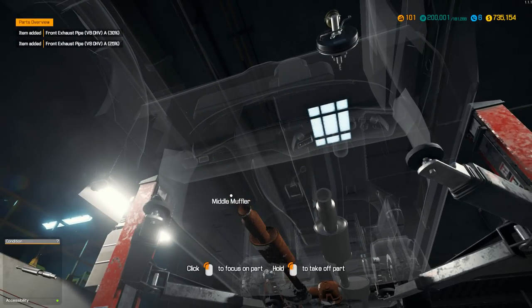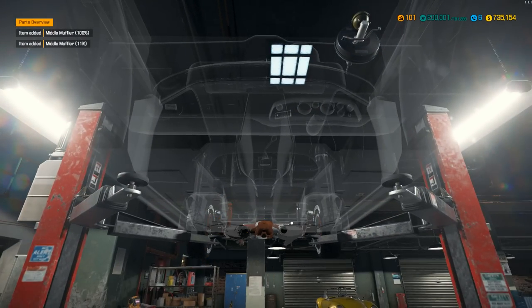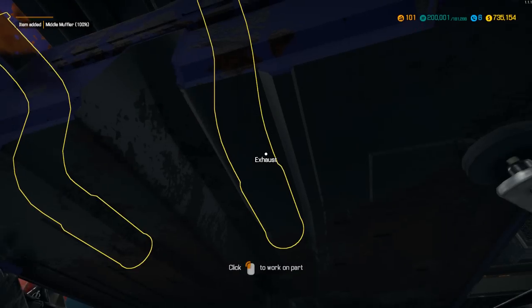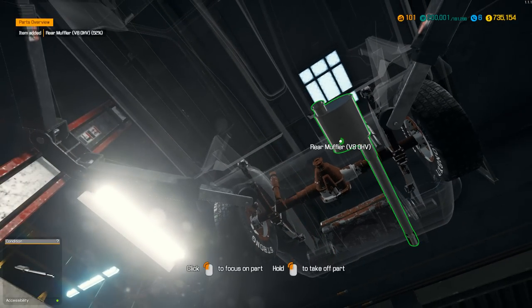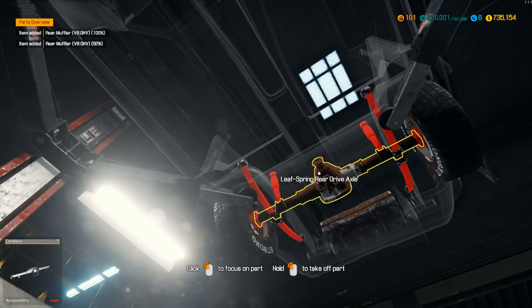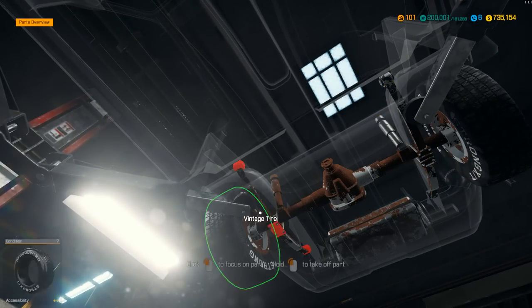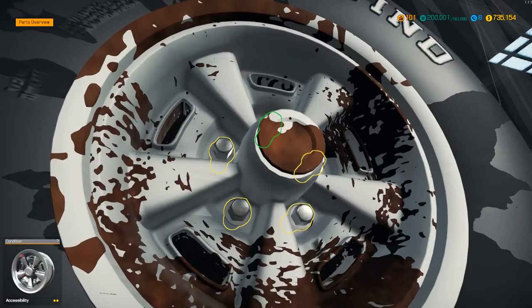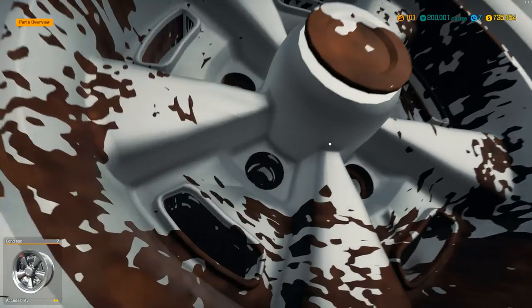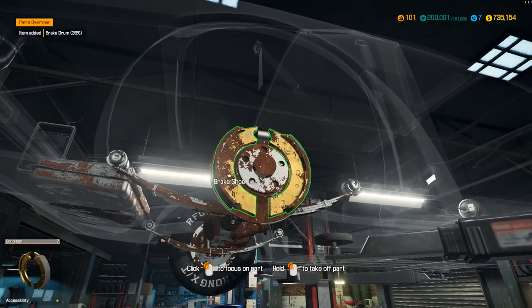Front exhaust is being removed, middle muffler is coming off. We have both mufflers — rear mufflers are being taken off now. So the back end is not looking so good. Those leaf spring rear drive axles are looking a little icy there. Let's get these tires off here. Now we can turn this into a race car or we can turn this into a show car. Another thing I want to know from you folks watching — do you want me to turn this into a race car or should we make it a show car for a collector's event?